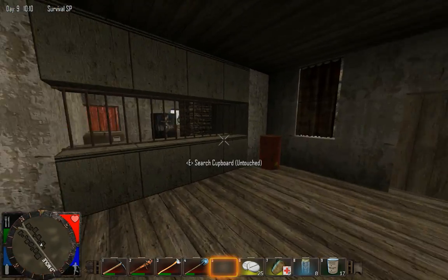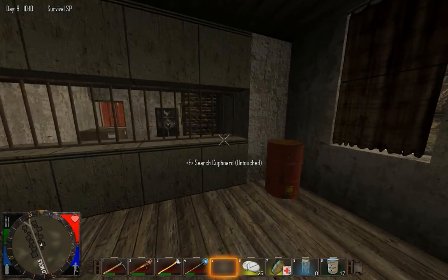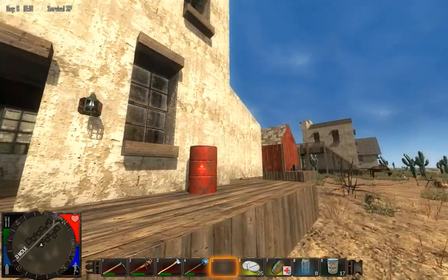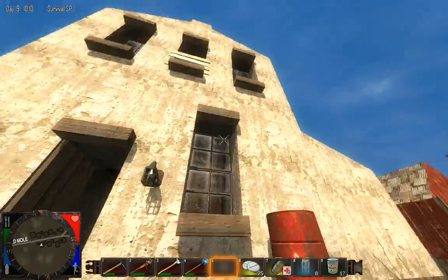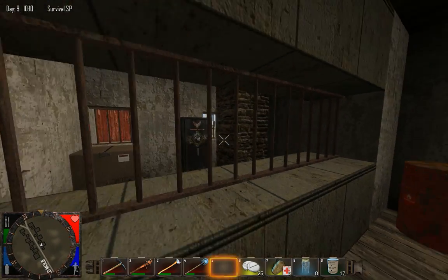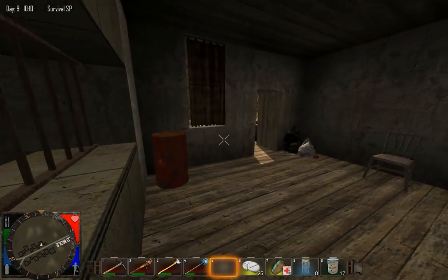So if we go in here, we will see that either this is a jail, or maybe it's supposed to represent a bank vault. I do not know, but the oil drum there, and the oil drum here, would make a pretty easy way to get through that wall to the large gun safe.